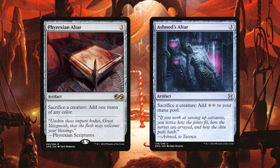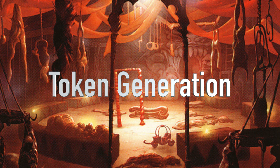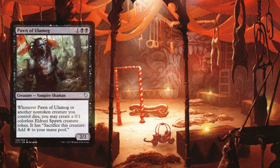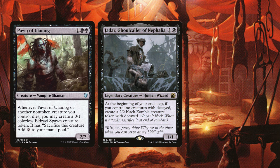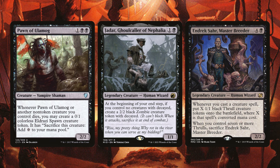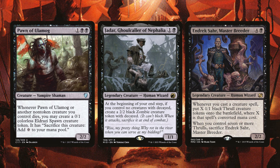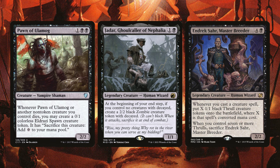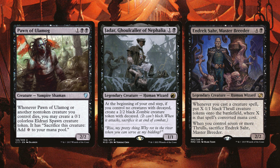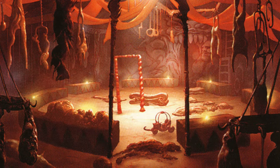In every sacrifice deck you also need some token generators to give you plenty of things to sacrifice. Pawn of Ulamog, Jarad Ghoul-Caller of Nephalia, and Edric, Czar Master Breeder are all great at token generation. You can create Eldrazi Spawn with Pawn of Ulamog that you can use as sack outlets or sacrifice themselves for mana. Jidar has you make a zombie with decay at the end of each end step, and Edric has you making one or more thrall creatures whenever you cast big spells.